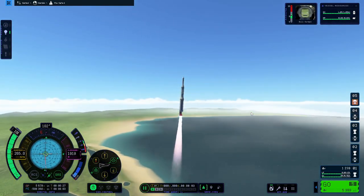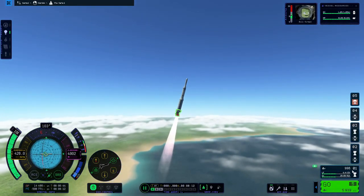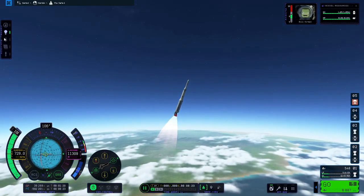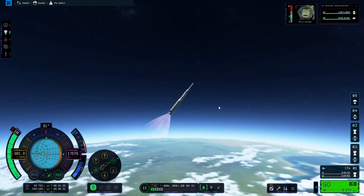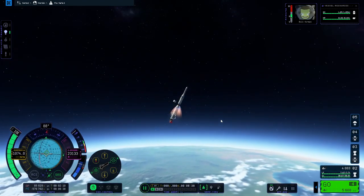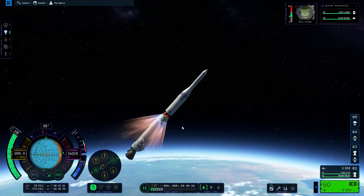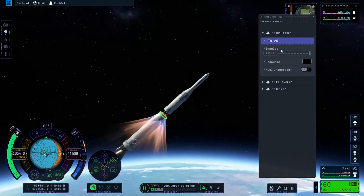Oh it looks beautiful — there are clouds! What do I have here? Delta-v — that must be fuel. Liquid fuel and oxygen, okay. Brakes, lights — come on, turn, turn, turn. This thing is a little tricky to steer. What's the altitude? 20,000 — stage, stage, go! What are you doing? Oh boy, what have I done? Why won't the other stage leave me alone? Get off me! Decouple, decouple — seriously, go away!